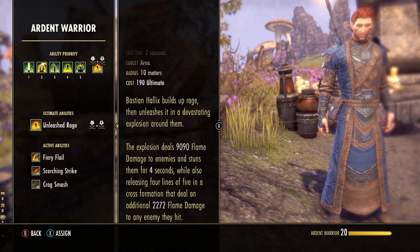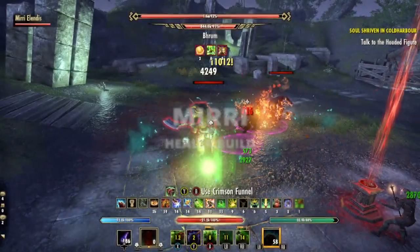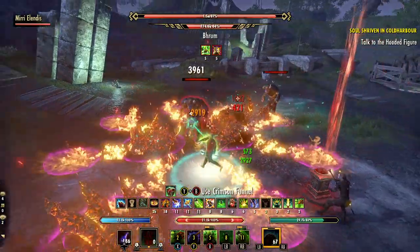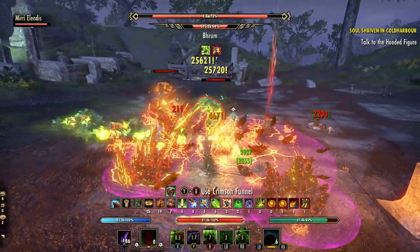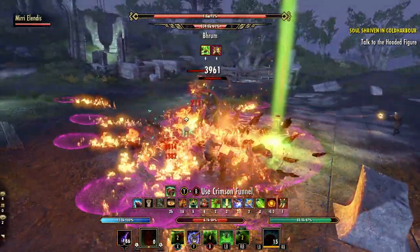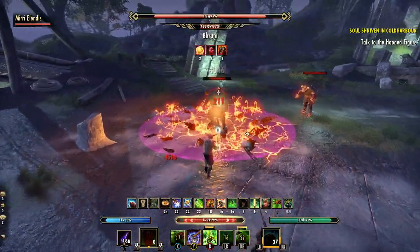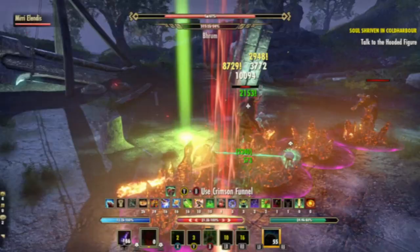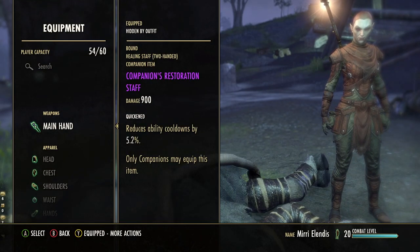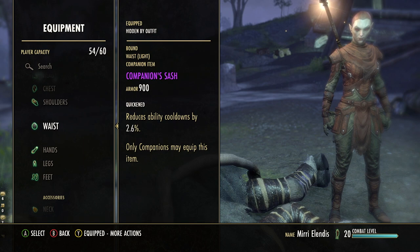Build number five is one of my favorites — Mirri as a healer. As a Nightblade, many of Mirri's skills come with extra healing built right into them, which is great for healer builds. She also has a very strong heal-over-time in her class toolkit that's just as good as anything from the Restoration Staff. This means you can stack many heal-over-time abilities with Mirri for a very powerful and consistent healer companion. Gear is essentially identical — Restoration Staff, six or seven pieces of light armor, and Quicken trait to reduce those cooldowns.